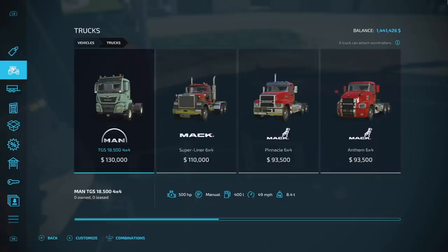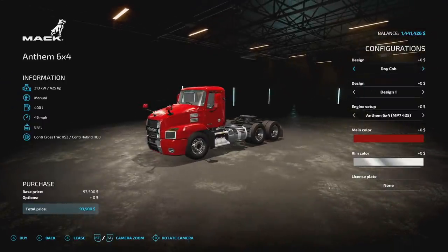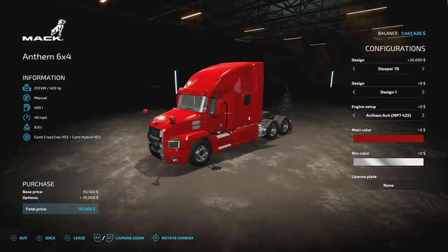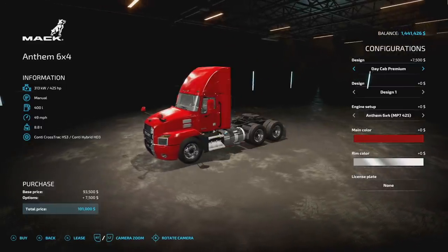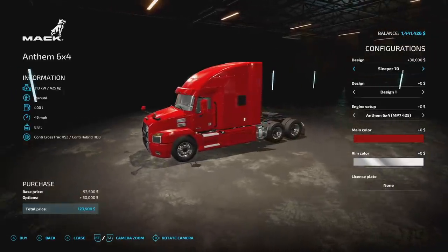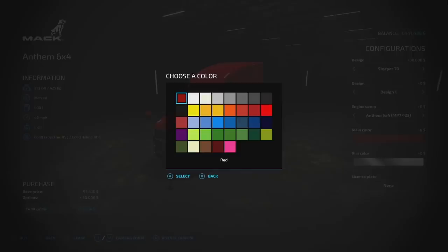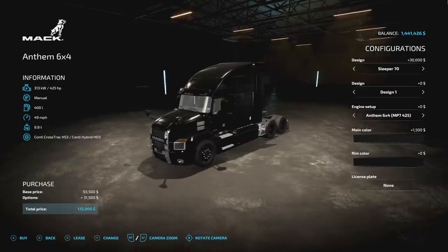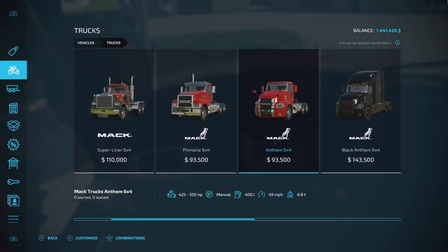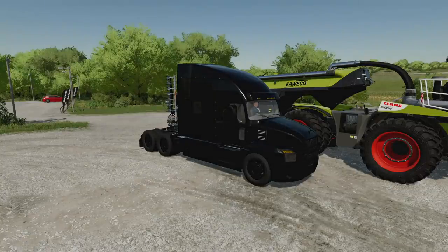The interior looks really nice with a big sleeper cab. One difference between the Black Anthem and the regular Anthem is customization — the regular Anthem has plenty of options, while the Black Anthem only gives you the big sleeper cab option. If you want it completely blacked out, you'll have to go with the Black Anthem version. If you try to change colors on the regular Anthem, you'll notice some chrome parts remain, so it won't be fully blacked out.